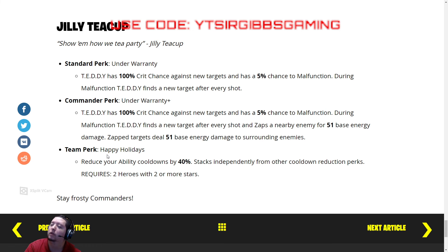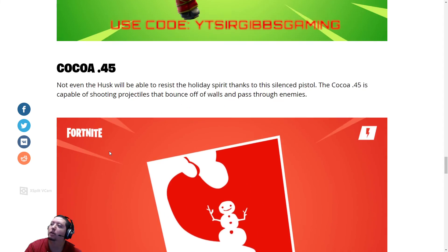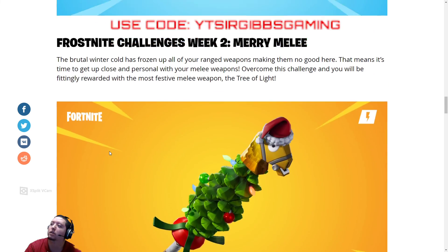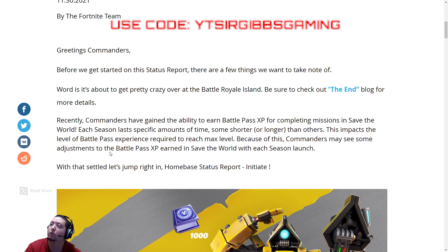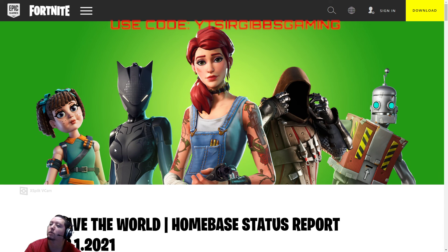And this is how you unlock the Happy Holidays team perk, which reduces your ability cooldown by 40%. So make sure you get that hero for your other team perks. Anyway, that's the home base status update — I missed talking about it, I didn't even know they released it. If you are new to this game or thinking about getting that pack, use that code in the shop, guys — greatly appreciate it — and or Epic Games Checkout. If you do buy that pack, buy it through the Epic Games launcher, since you can only put the code in through the launcher for the packs. Anyway guys, have a good rest of the day — we'll see you guys later.